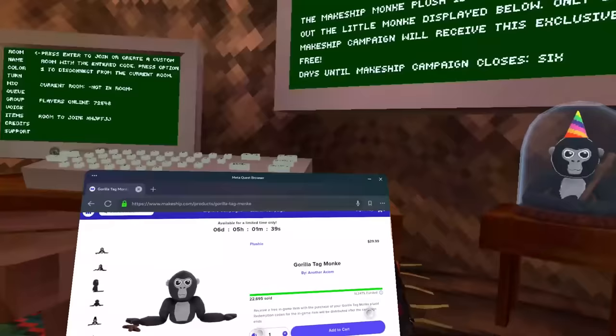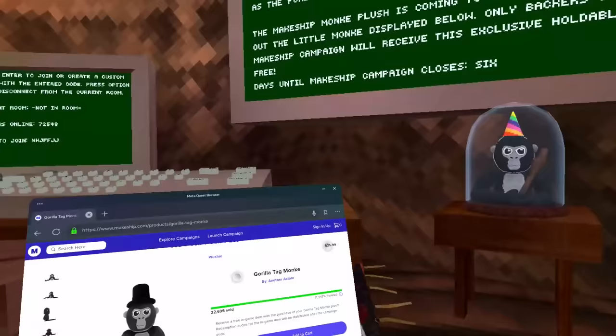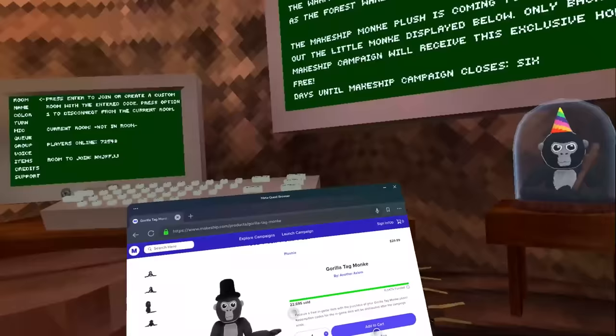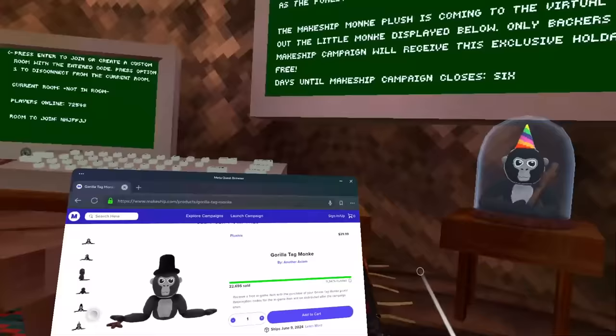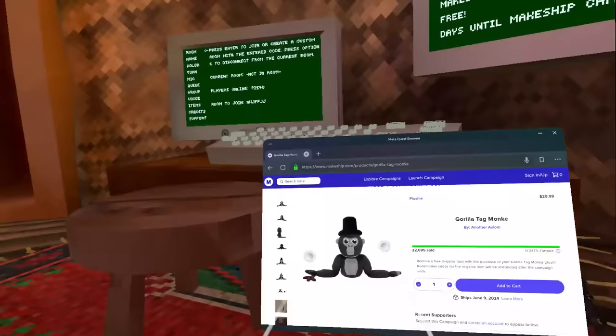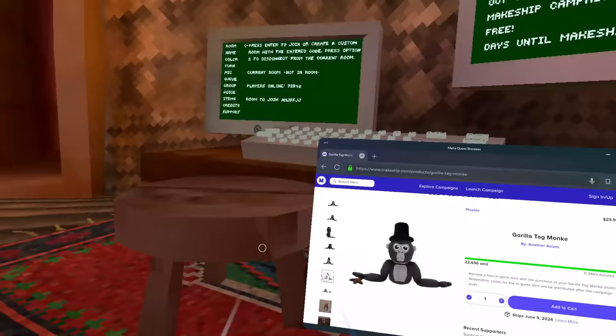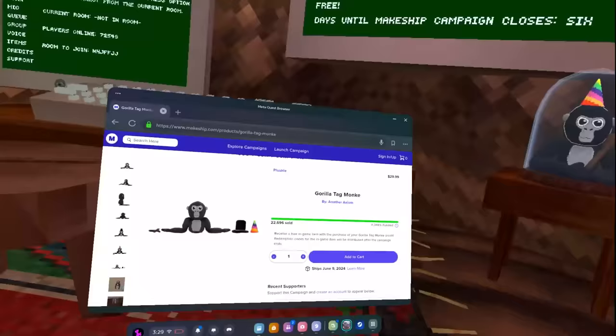You get the plushie itself, you get a mod stick cosmetic. People were asking me why the plushie is so expensive at $30 plus $8 shipping. Yeah, that is expensive — not everyone has that kind of money. But plushies on Amazon are cheaper yet lower quality. I've read reviews saying this website makes really good quality. So you're paying for quality, plus you get a code and a party hat and the mod stick in real life — I think it's a win-win.